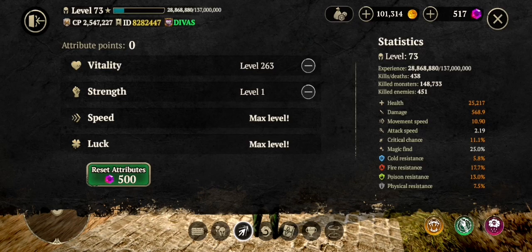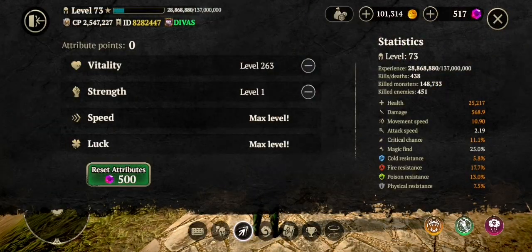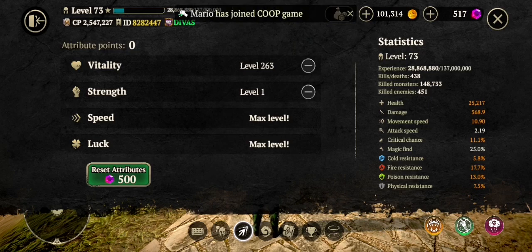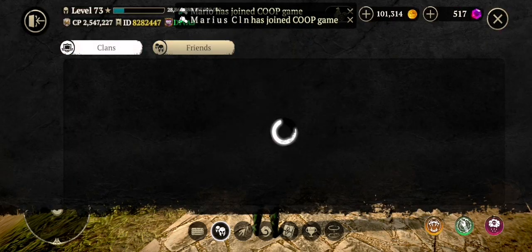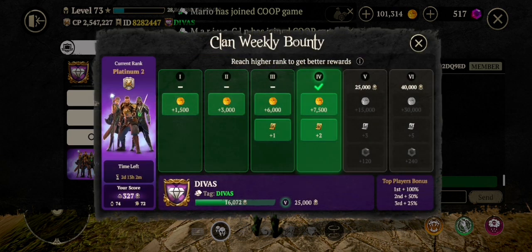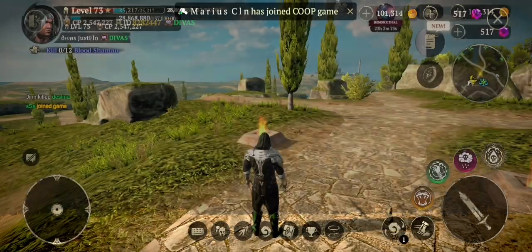Points can also be changed and reset with 500 gems. You can earn these gems for free by doing daily quests, contract quests, and bounty quests. You will also receive gems at the end of the week for helping your guild.